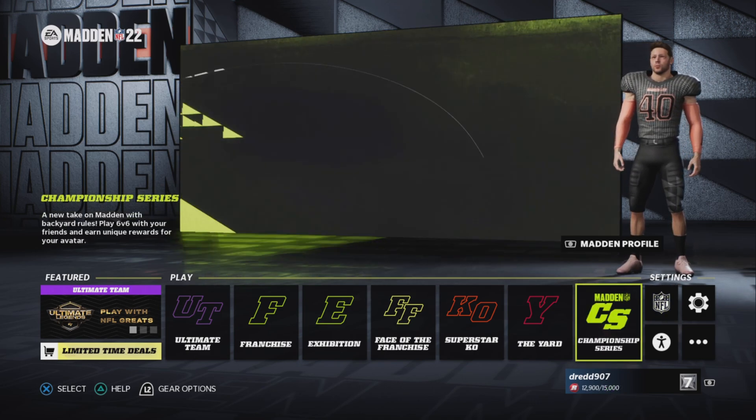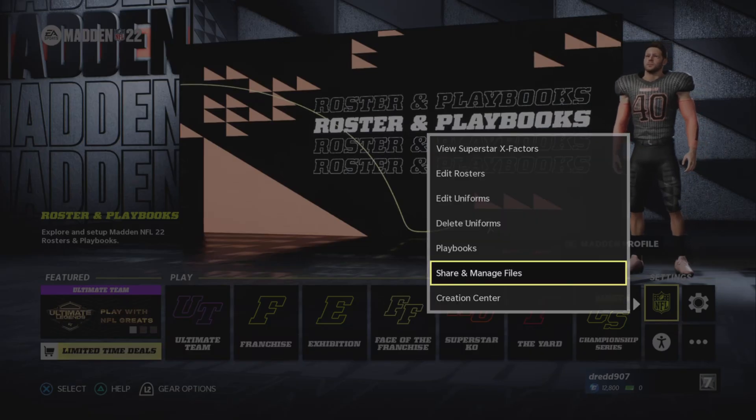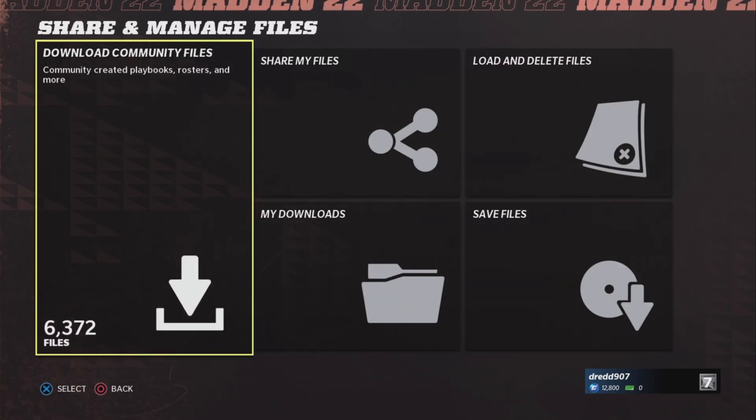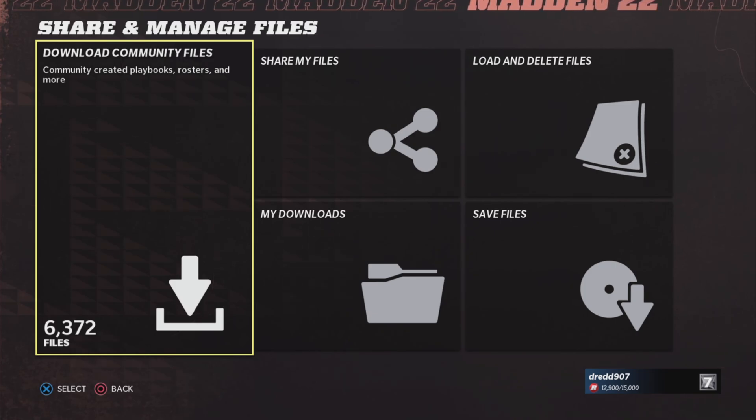So basically what you do is, in the main menu, head over to Settings, open Settings, go to Share and Manage Files. This will bring up this menu here. All you need to do is enter Download Community Files.